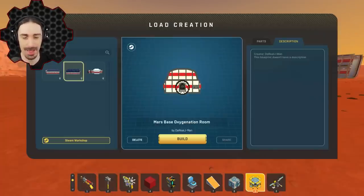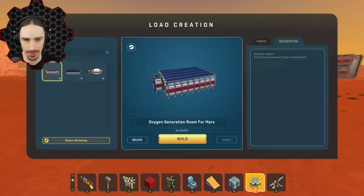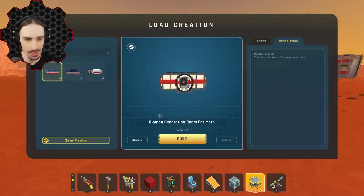Now, up next is oxygen generation. I'm actually going to be putting these in the same area because a greenhouse and an oxygen generation facility are somewhat related — the greenhouse has to do with food production, but plants generate oxygen as well. So we could use the logic that the oxygen generation room is also utilizing spare oxygen generated from the greenhouse.